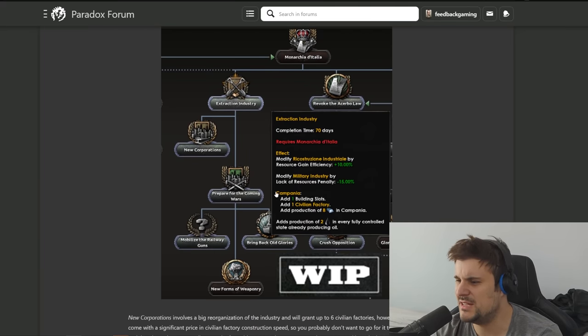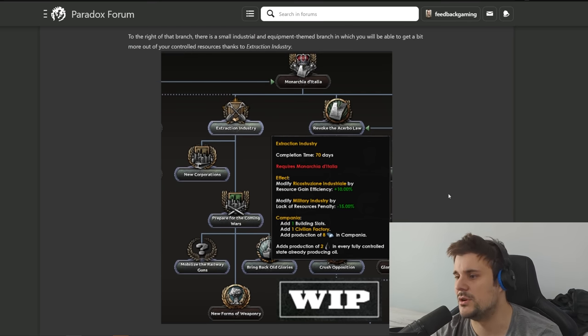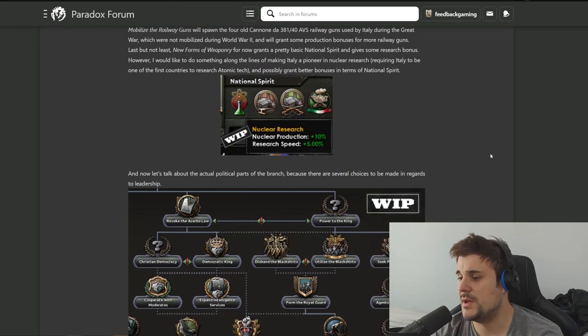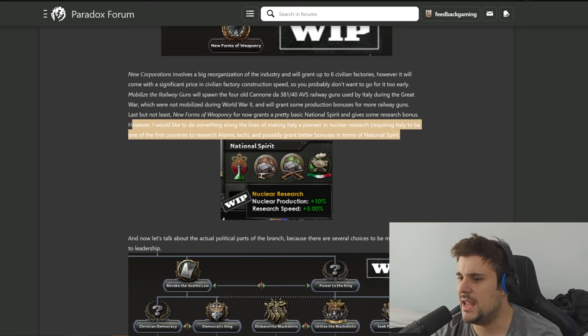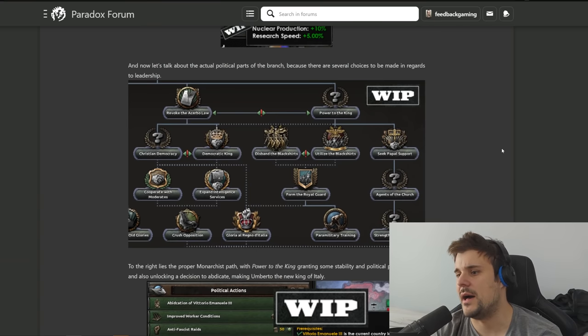Nations that don't have rubber would benefit from this so much - it's a new mechanic since you don't see it often in focus trees. Also pretty interesting: nuclear research as Italy, gaining extra production of nuclear material plus extra research speed. I believe this is ahistorical because it mentions you could become one of the first atomic nations. I wonder if there's any history behind that - I don't think so.